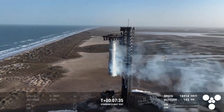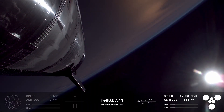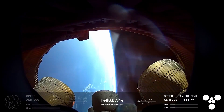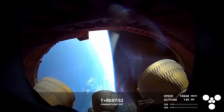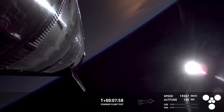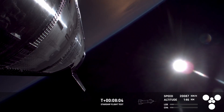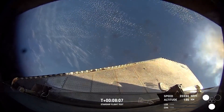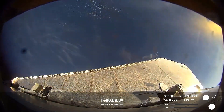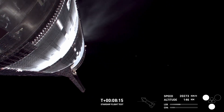Meanwhile, keeping an eye on ship — still got six Raptors burning. Those are going to continue for about another minute until we get to Starship engine cutoff. Really cool view, and a million shoutouts to our avionics team who make these cameras possible. That's looking right down inside essentially the skirt area of ship, where you can see a pretty good view of all six Raptors, especially those three inner ones, one of which we're going to hopefully relight a little bit later.